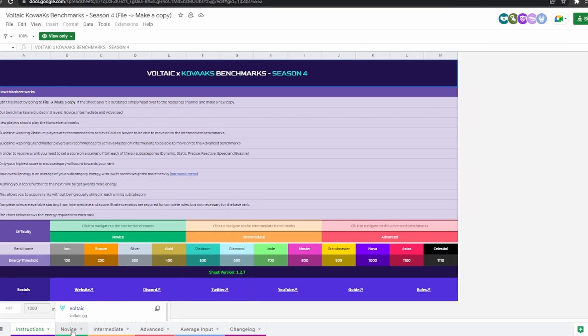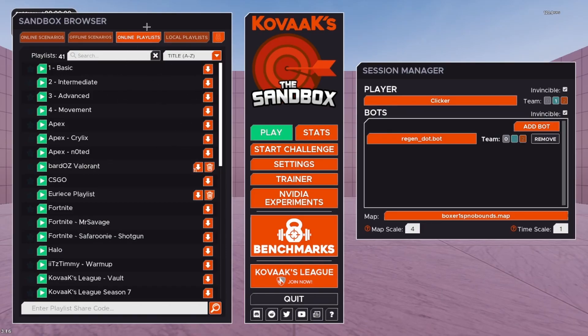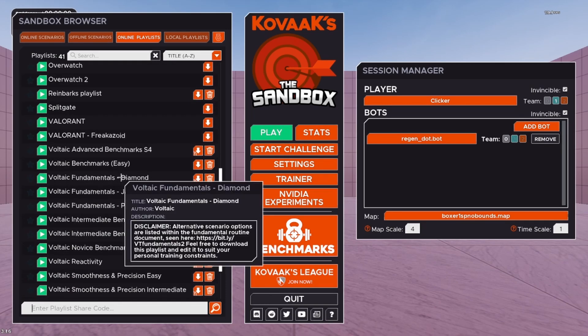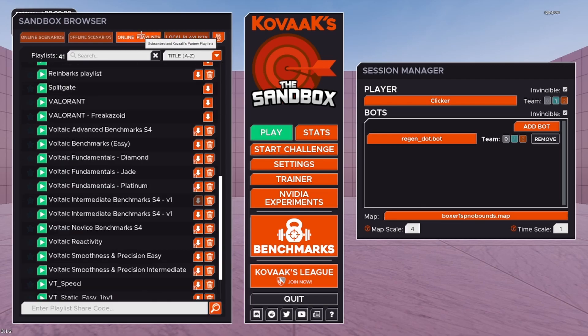Once that's done, if you're a beginner just head over to the novice tab and start here. If you click this share code button in the bottom right, as you can see on screen, you just want to copy-paste it with Ctrl+C. Then head over into Kovacs — once you're loaded in, go to the online playlist tab, scroll down to the bottom, hit Ctrl+V to paste the code, and then hit the search share code button. It'll add whatever you've got to the playlist tab.